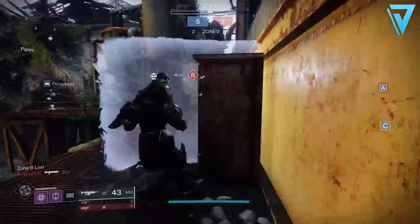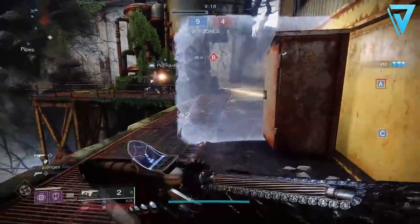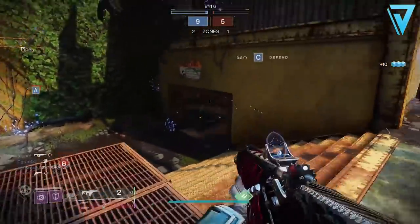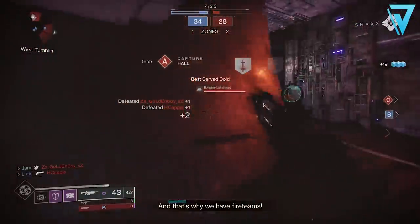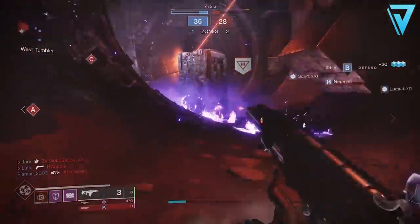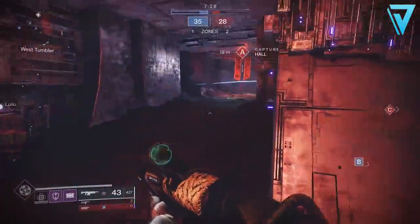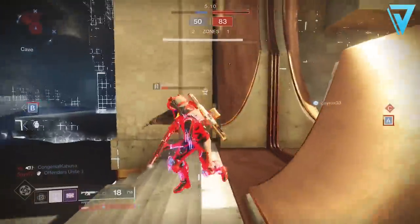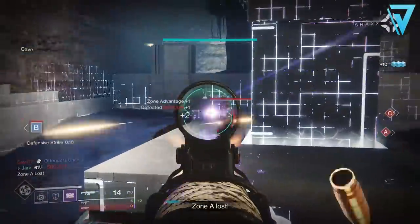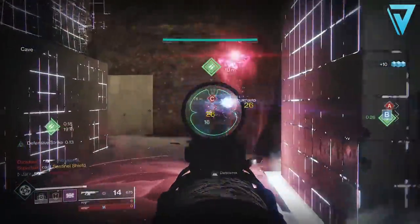But what makes it so good? Well, if we take a look at the Curated Roll with Overflow and Rampage — if you can keep Rampage at stacks times three and pair that with something like an auto-loading holster shotgun in your energy slot, you can pretty much keep that uptick of Rampage going over and over again, which is fantastic for taking out adds and makes you a complete tank when mowing down massive groups. In terms of PvP, being a 600 rounds per minute auto rifle puts this in the strongest category of auto rifles in the game, and when you pair that with stability-boosting perks like Zen Moment and damage-increasing perks like Kill Clip, it makes it a very strong and deadly weapon inside the Crucible.